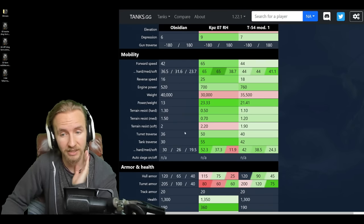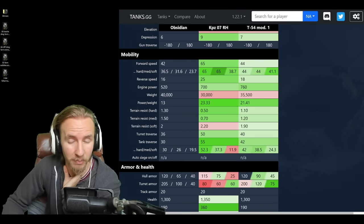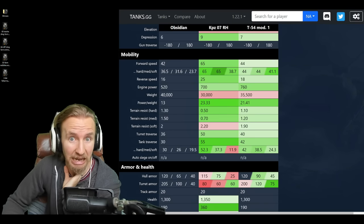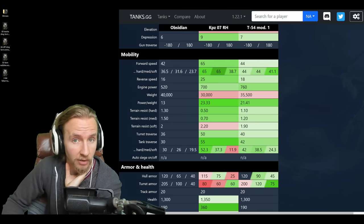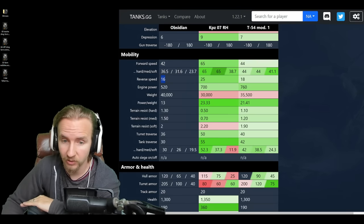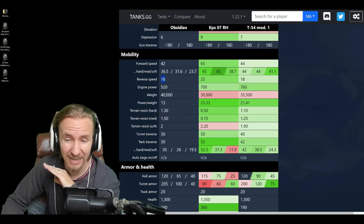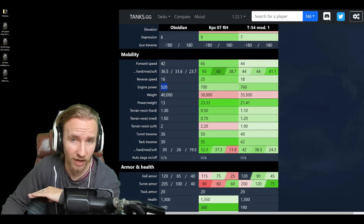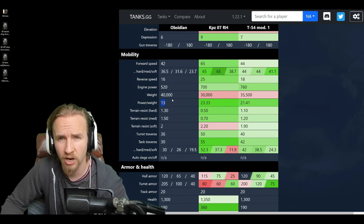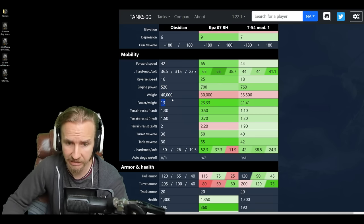Now onto the mobility. Considering I'm comparing this to the very slow T-54 Mod 1, you'll be surprised to see that this thing is way slower still. This is one of the slowest mediums I've ever played, like the unbuffed Super Pershing. 42 km/h forwards — very poor. 16 km/h backwards — absolutely awful. It has a very bad engine of 520 horsepower for a 40-ton weight, giving it a power-to-weight ratio of a slower heavy at 13.